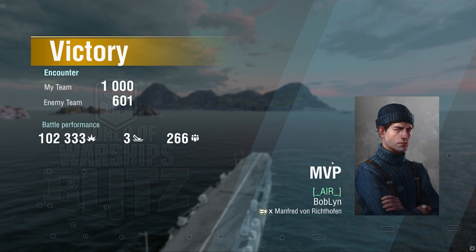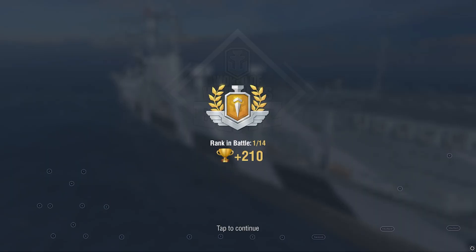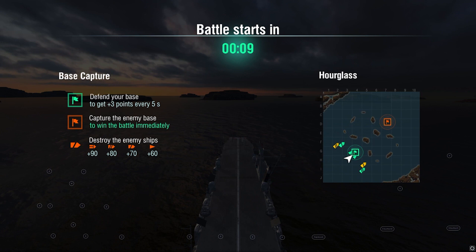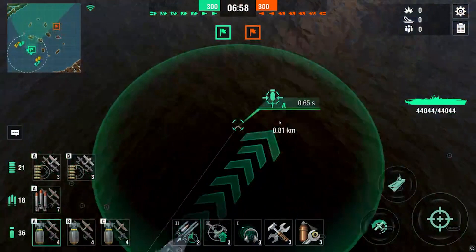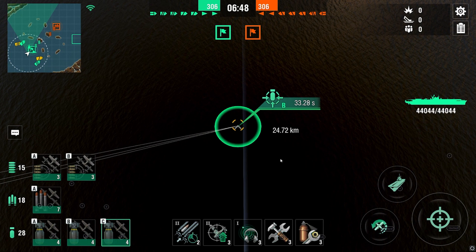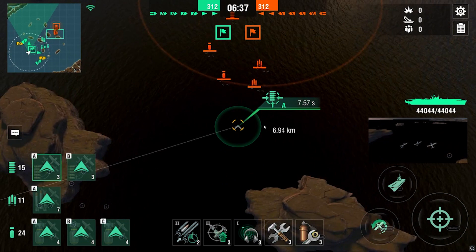The next game is one where I get pushed on Hourglass and we're going to see how to deal with two Shimakazis pushing you. This next game is a little bit more difficult because there's a Wooster in the game and we're playing versus a Hakuryou player, which is a very good CV player from my experience. It's Hourglass — one of the hardest maps for playing CV, at least when you're not an experienced CV player. It's such a short map, and when there's two Shimakazis on the enemy team you feel a lot closer to the DDs. I want to provide spotting for both flanks, see what both Shimakazis do, and figure out where the enemy Wooster is — I don't want my planes caught in his AA. I have 24 dive bombers and 11 torpedo planes so I have to be careful with how I use them.